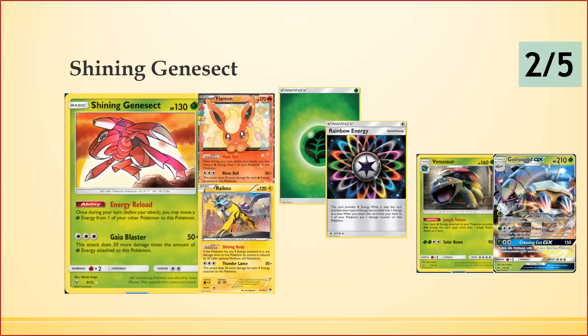The ability is cute but just below the bar of playability. It does have potential because it can also accept Rainbow Energies — once in play on your board they count as Grass Energy, so you can Energy Reload them onto Genesect. So maybe it sees play as a one-off in some Rainbow Energy decks to improve the Greninja matchup. With a DCE attached you can power up Genesect in one turn using Gaia Blaster against regular Greninjas. He's flexible due to his ability, but not powerful enough to be a mainstay in an archetype.